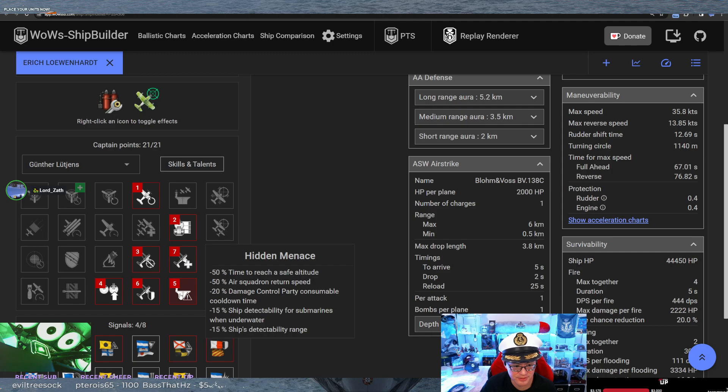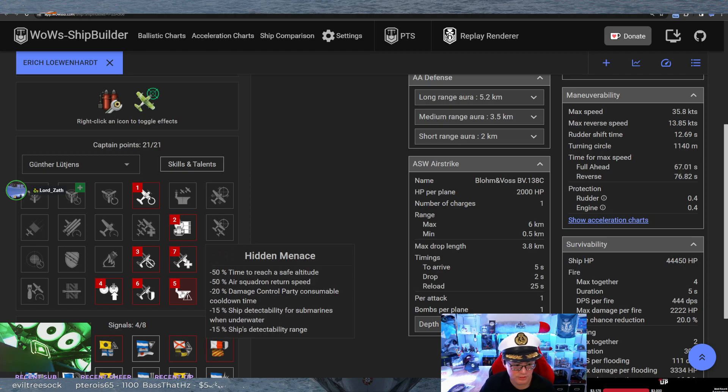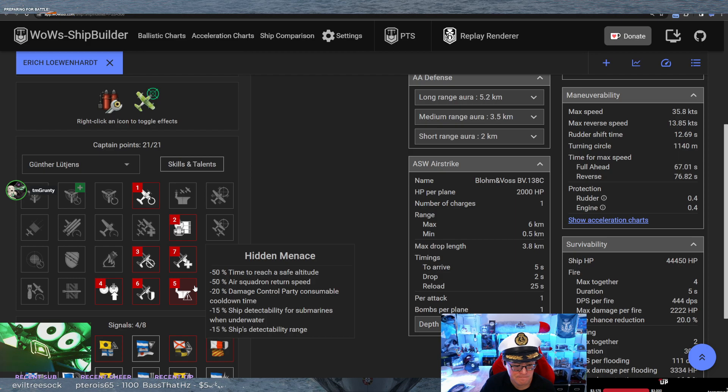Most people are probably going to go with Improved Engines and possibly Repair Specialists, or Improved Engines with engine boost, then Techie or Last Gasp. But BigO wants Hidden Menace. You could also go for a Bomber Flight Control. The problem is it's so bad on this ship because you lose your planes on the way back.